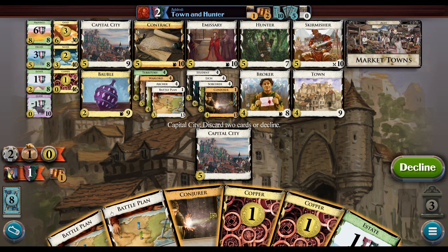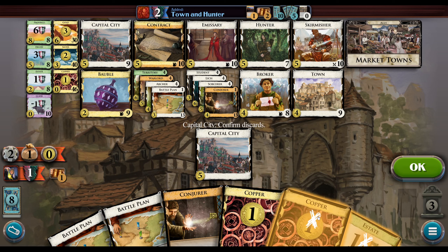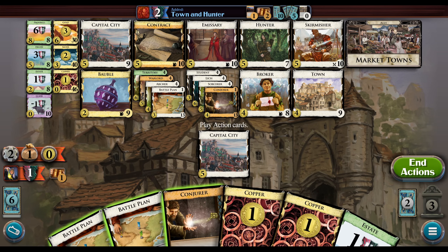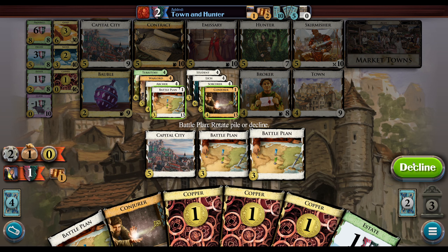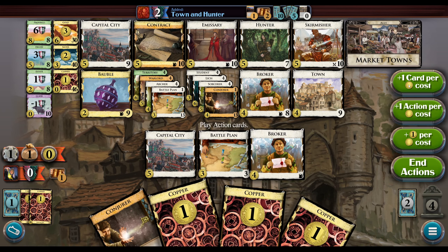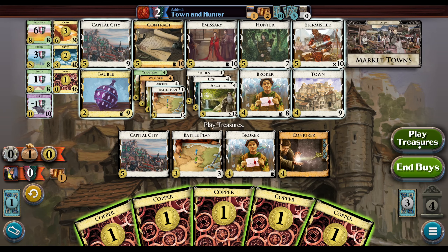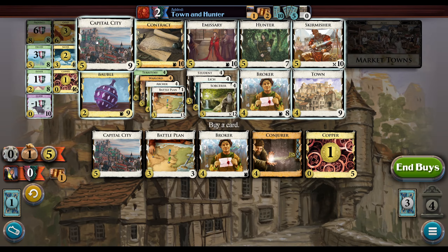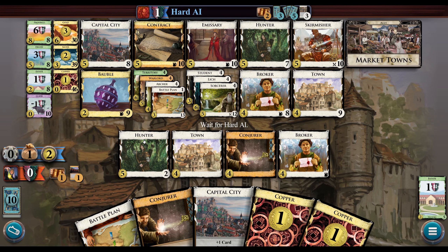I probably should have played at least the Battle Plan — I don't have any. If we find the Broker we will have wanted to keep the Estate; in any case we probably don't care too much. I don't think I'll rotate just yet — this could be wrong. Here's what we're going to do: we'll play this for cards. Hopefully we draw okay. We whiff on the other Conjurer, but that's not per-surprising. Then we'll take a Capital City, and we could take — I just need the actions. My Battle Plans are a little bit stupid but should be okay. Buy a Gold.